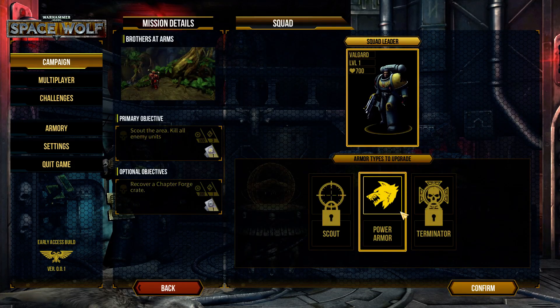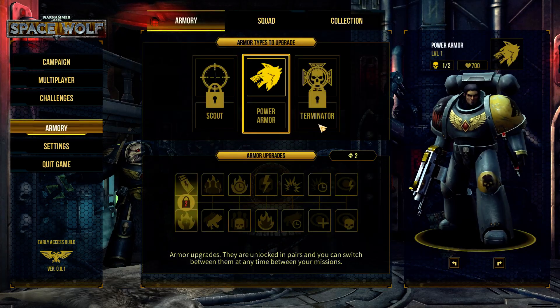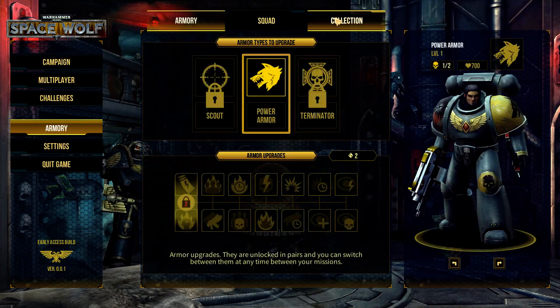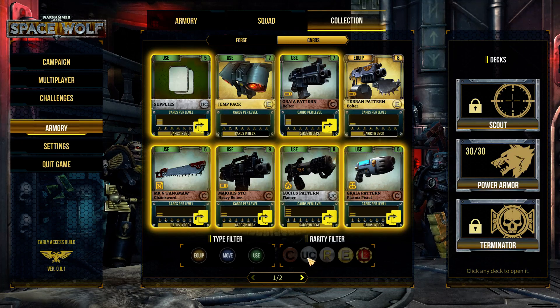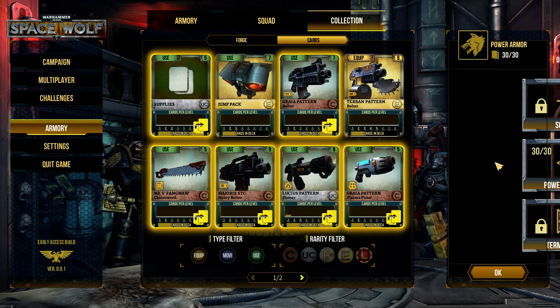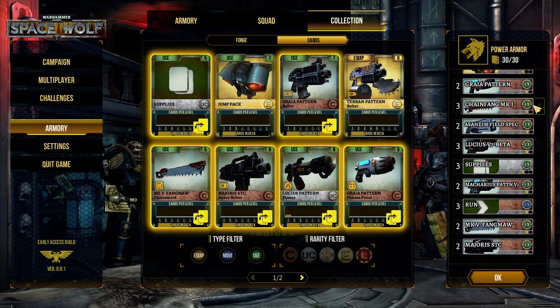Here's our guy Valguard. In our armory we have different squad members we can choose from that we can use in multiplayer. Here are our jump pack cards. Cards are defined by common, uncommon, rare, and other rarities. Then you got decks over here — look at this deck, it's basically Hearthstone.